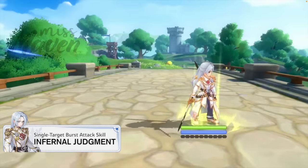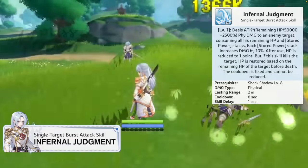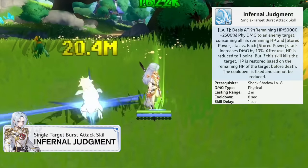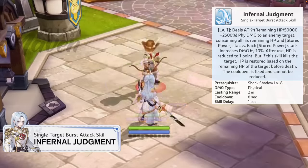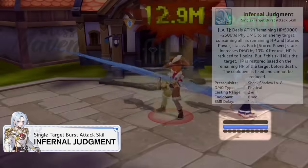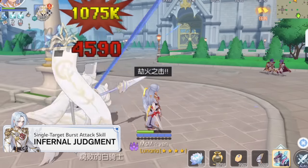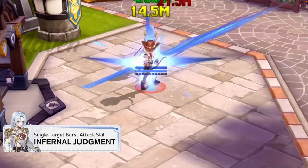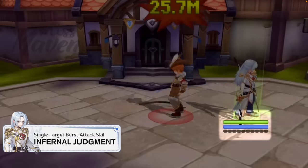First is Infernal Judgment, which is the most powerful skill of Heinrich. It consumes all of his remaining HP and stored power stacks to deal physical damage to an enemy based on his physical attack and the target's remaining HP. Thus the more HP the enemy has, the more painful it will be. The only drawback is it will also drain Heinrich's life to 1 point. This can be prevented by either equipping the Horn of Unyielding Ancient Relic or by directly killing the target. If Infernal Judgment kills the target, his HP will be restored based on the remaining HP of the target before death.